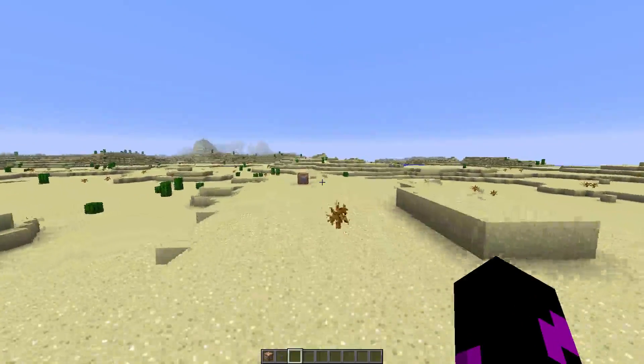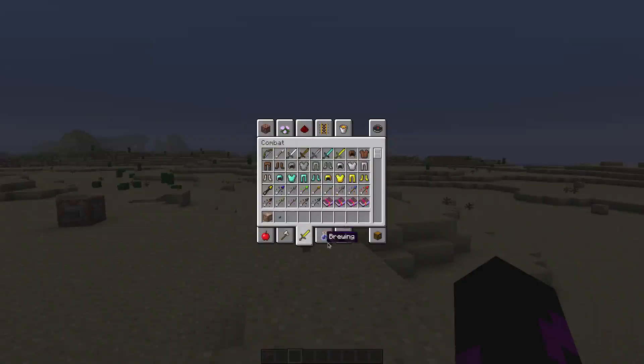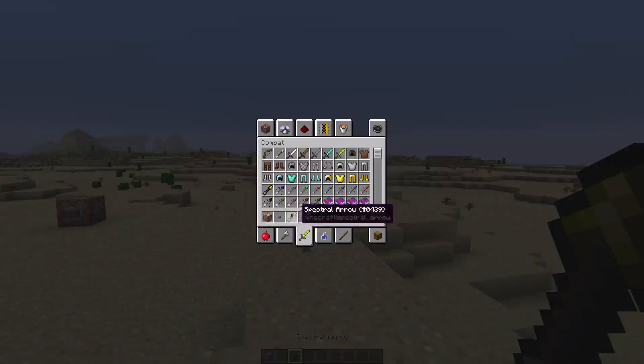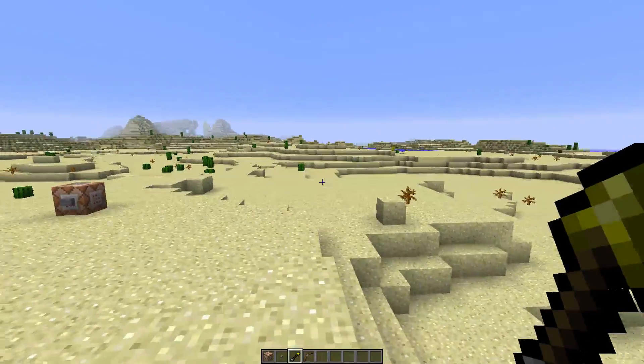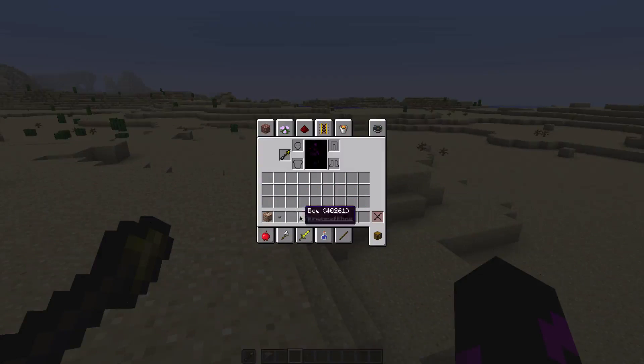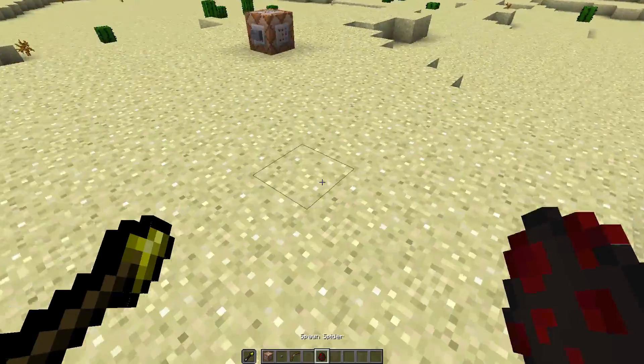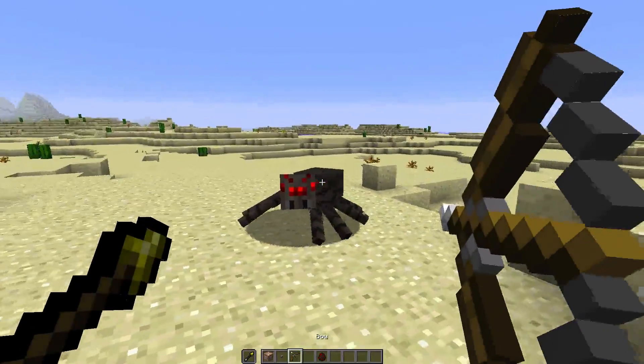I thought of creating something super simple using the new spectral arrows. So look, this is a spectral arrow and this is a bow. If you press F, which is the default key, it puts it in your offhand slot. So then if you fire an arrow at, let's say, a spider — let's just put a spider down — then let's fire at the spider.